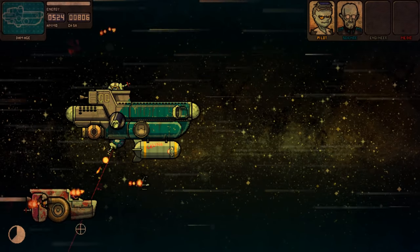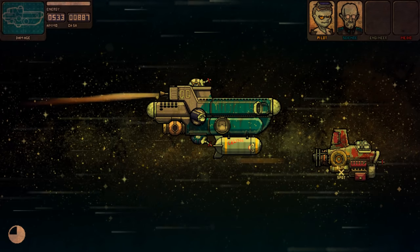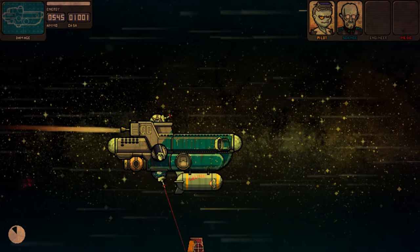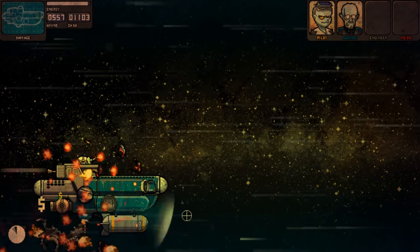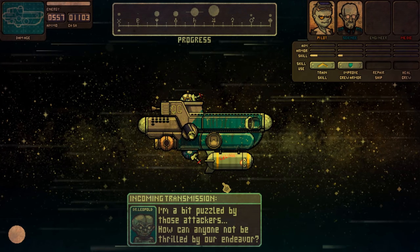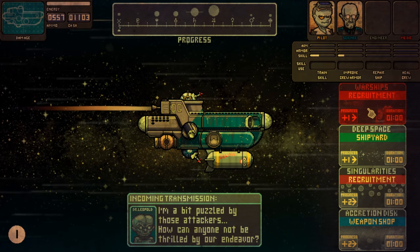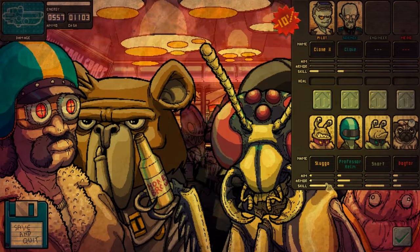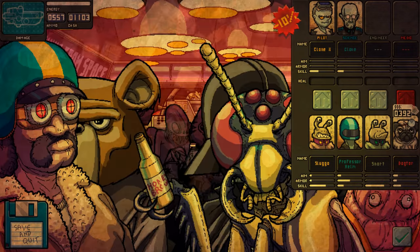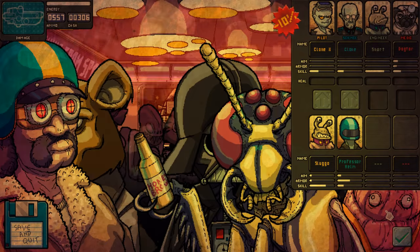That's quite a lot of stuff. He only took one shot. Yeah, that actually helps a lot. If I have the energy to spare, I should be using the shield to scoop things up a lot better than without using it. I'm a bit puzzled by those attackers. How can anyone not be thrilled by our endeavor? Let's improve the skill and of course go for the recruitment. Warships. Uh-oh. Okay, so we've got Sluggo, Professor Helm, Snort, and Dogter. He's got a lot of skill — that's nice. We've got Dogter.